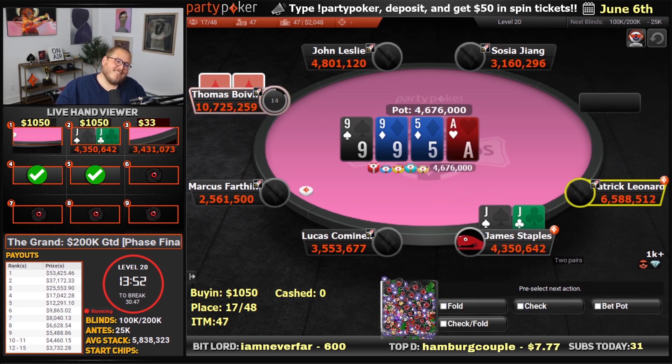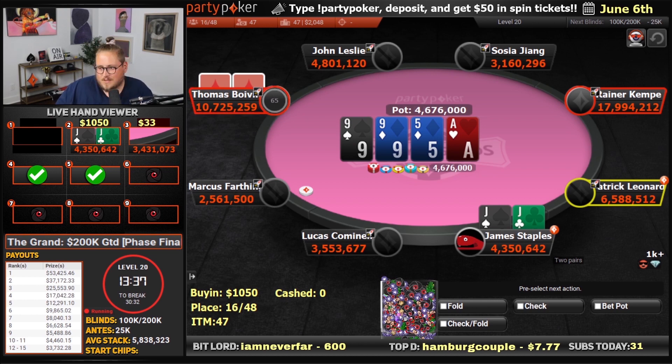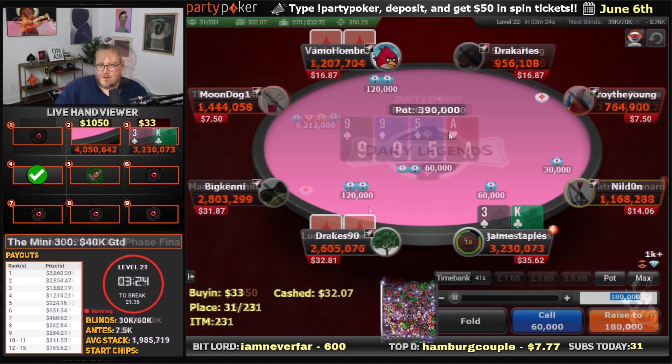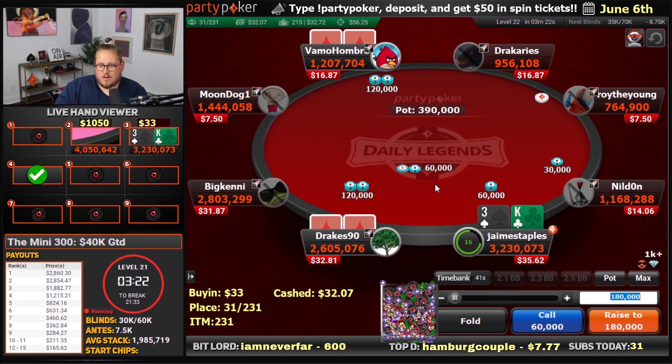No, no, no. Well, we fold now — no to the barrel. It can still be a bluff sometimes; it's going to be random stuff, but some of the hands that were squeezing pre-flop have now improved. We can't call off, especially on the bubble. We are in the money of this one. We fold.